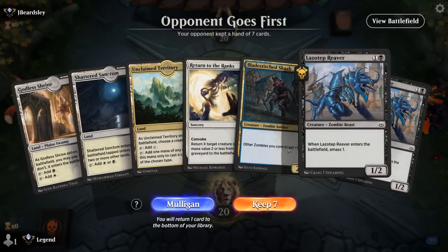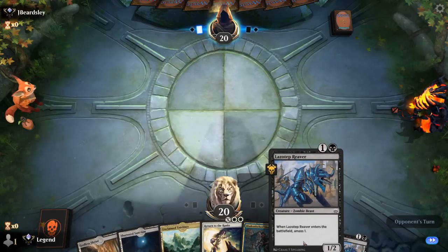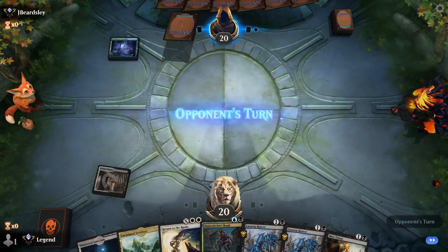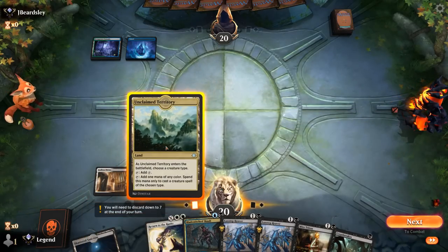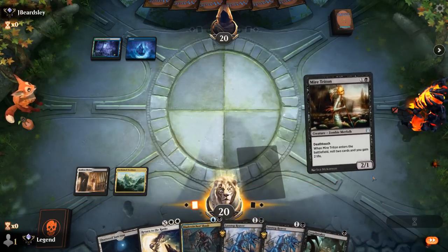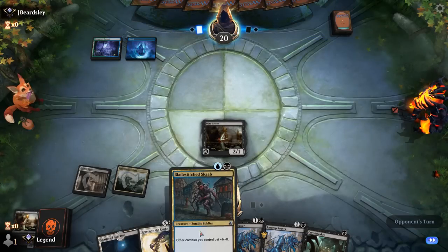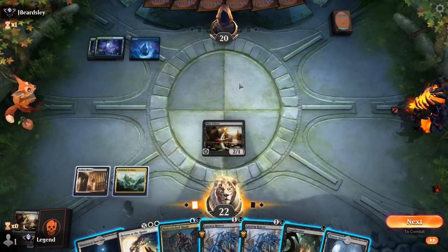Game 2: We're on the draw. Our hand is promising — we have Return to the Ranks, though we're missing ways to mill more Zombies into the graveyard. Even a Reaver into Scab can beat down hard though. We pick up a Mire Triton to fill the yard. Cryptbreaker is nice — name Zombie, then next turn maybe Cryptbreaker plus Reaver, and for now play a Mire Triton. Opponent is on Blue-Green — not sure if it's a flash deck or a ramp deck.